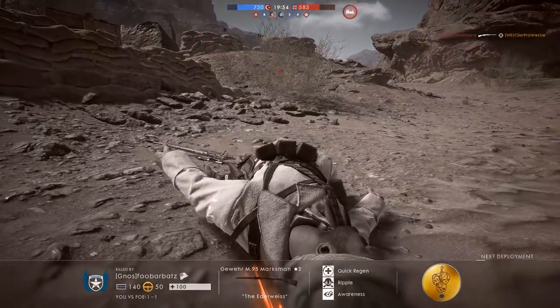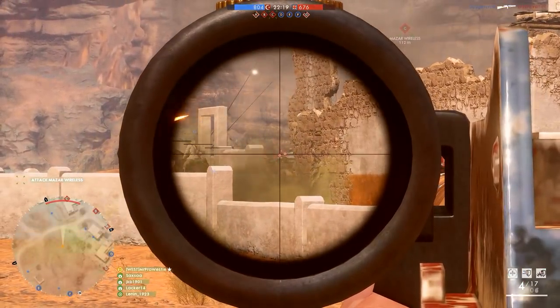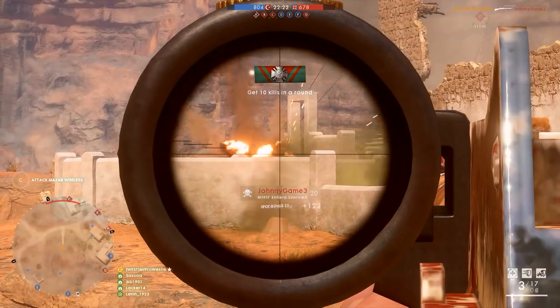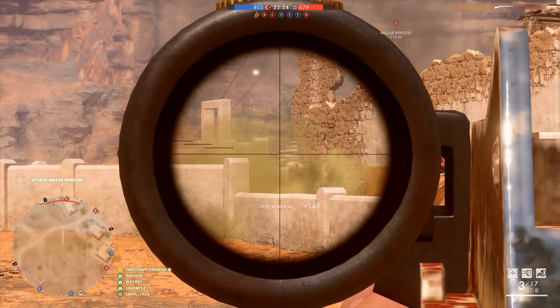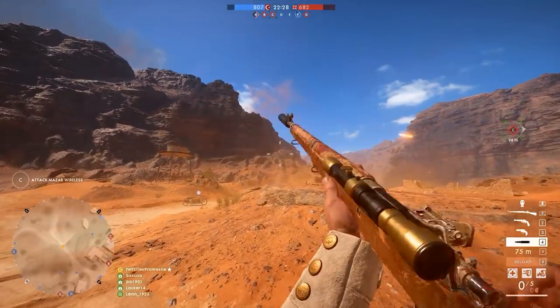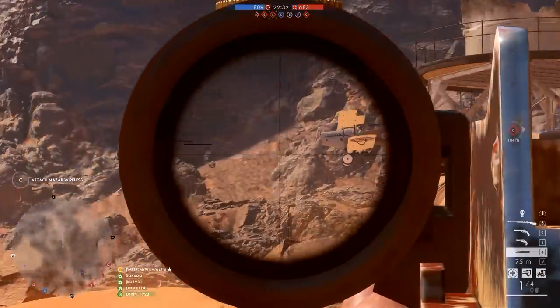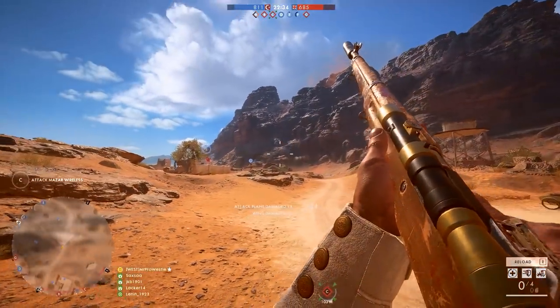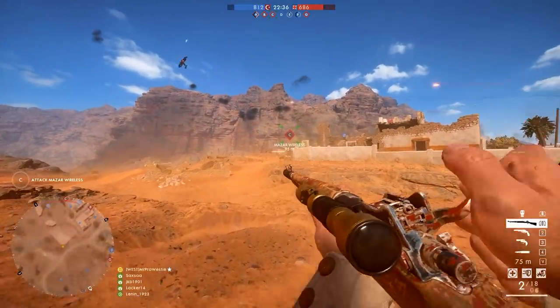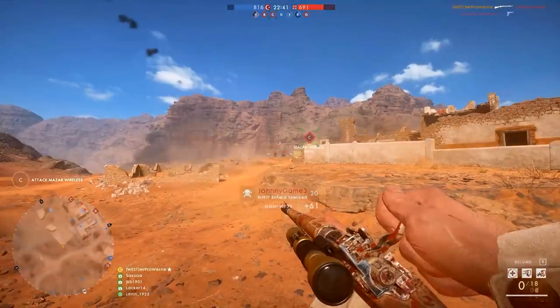They share the same long range sweet spot distance, starting at 100m and ending at 150m — not exactly the range where you want to be using iron sights. The marksman scope on the Silenced Enfield solves that problem almost instantly, giving you up to 4x zoom to pick off targets at distance. You also get one more round in the internal magazine than you do on the Springfield, which makes the decision very easy. I'll be running with this as my long range rifle of choice from now on in Battlefield 1.